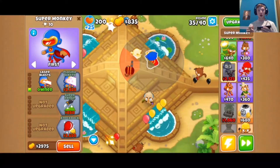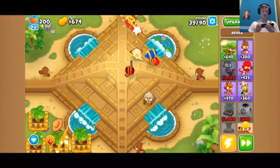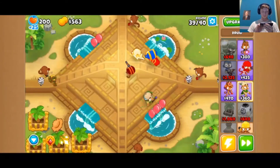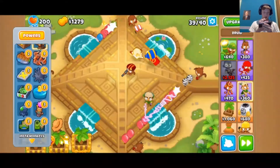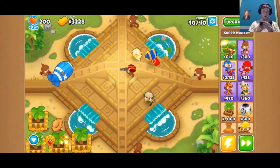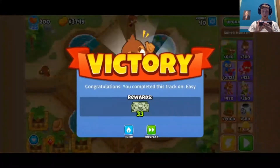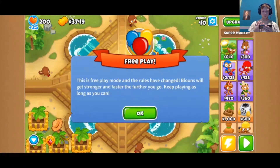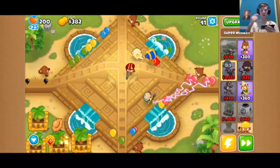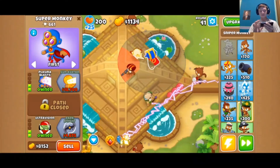Let's upgrade to Sun Temple. Adora is at level 7 — she has to be level 20 when we make this final transformation. We just need a ton more money so let's use the bank. We also have a Tech Bot we can hook up for Jungle Bounty if needed. There's the MOAB — we'll let the super monkey take care of him. We passed easy mode but we're going to continue with free play. Let's click play and get Plasma Blast, then we need Sun Avatar.